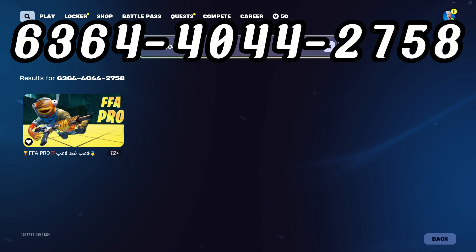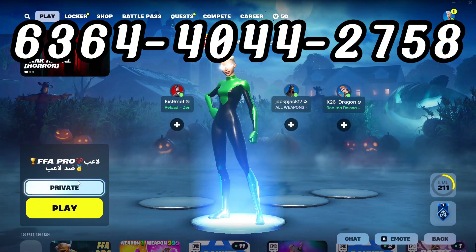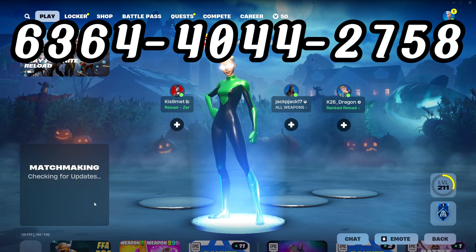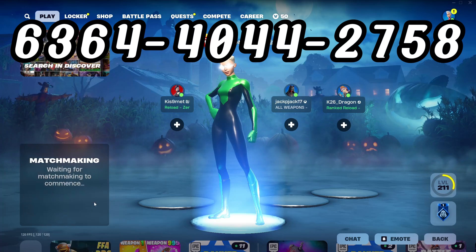So once you type in the code, it will show you the FFA Pro. Make sure to favorite it. If you have more people, you can put it as private, or if you have less people, you can ready up as public. You just have to wait a little to get in the match.